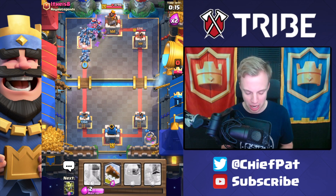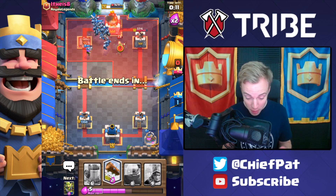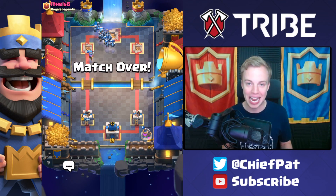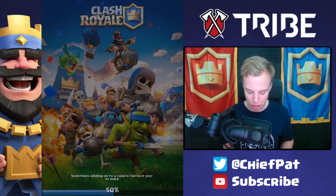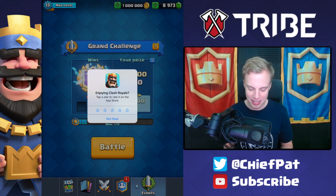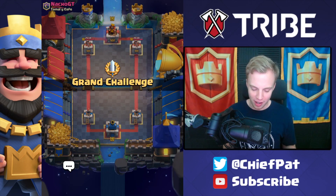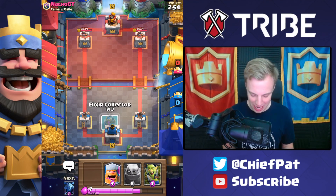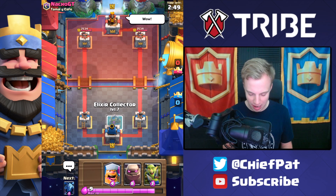This guy had a really strange deck with almost no spells. Look at all the Minions right there — it's a Minion Horde times two. We had like eight Minions on the map with our Minion Horde plus our Minions, and that's going to equal GG. Three crowns against that guy right there. Let's go and get into the next one against Nacho GT and keep this push up. Pretty good work with this Golem Three Musketeer deck, guys. It's super fun.